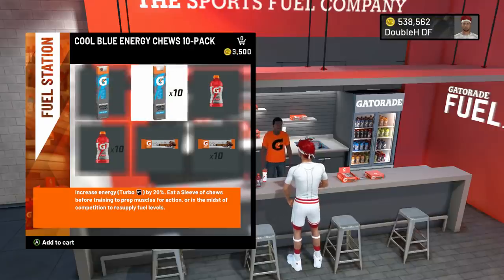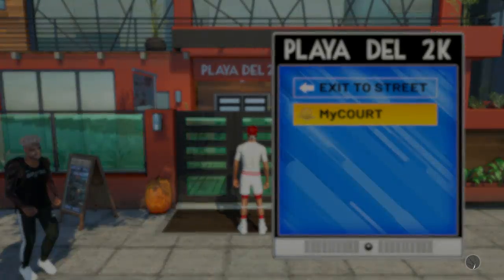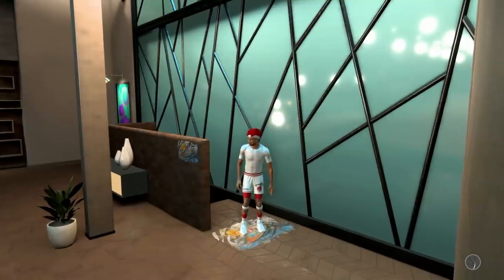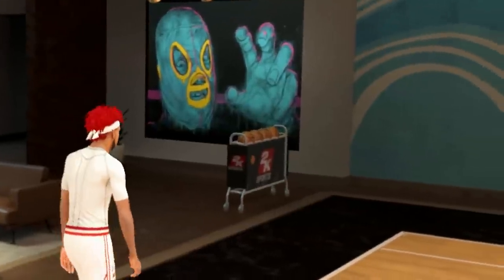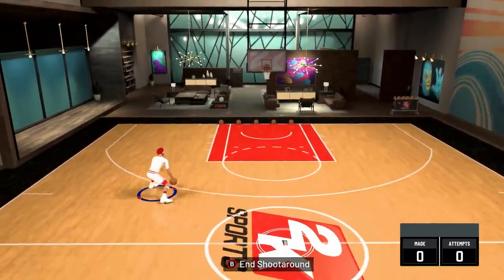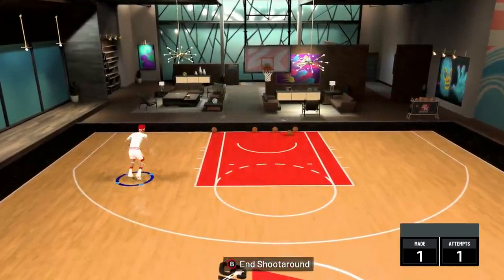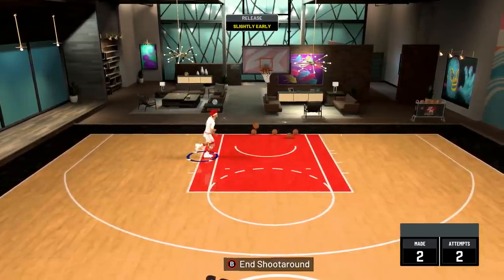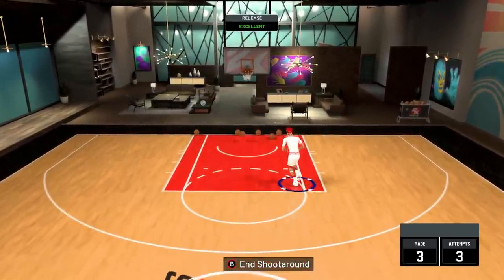Another important tip is to use the MyCourt. Some of you may want to keep your shot meter on because you don't know your jump shot well enough without it — that's okay, but you need to learn how to shoot with the meter off. Once you apply the settings I told you, go to the MyCourt, head to the ball rack, and do the shoot around drill. This is basically just you dribbling around and shooting jump shots — this is how you learn to shoot without the meter.